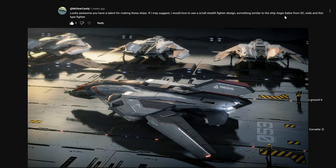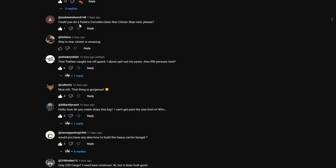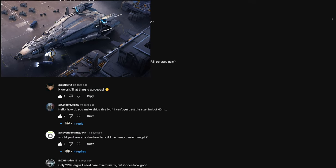A little less sick and ready to make some spaceships. Let's see what you good folks want to build: a small stealth fighter like the Saber — a smallish triangle. Polaris — a big triangle. Redeemer — two hinged triangles. You guys really like the one shape that Starfield just doesn't do, huh?